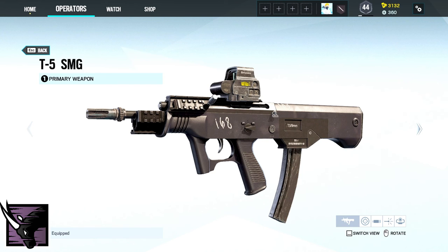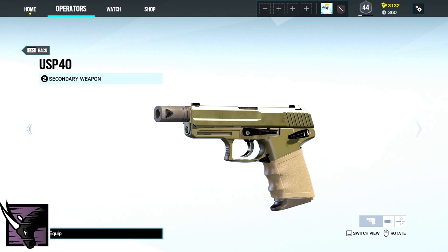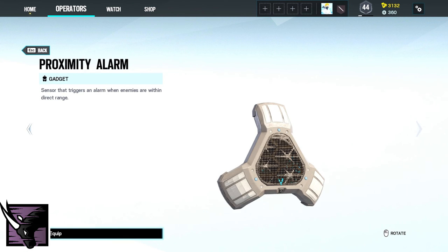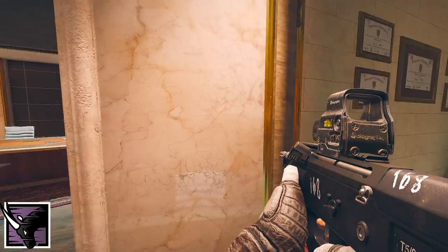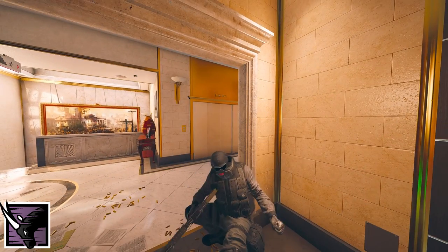Oryx's primary weapon is either the T5SMG or the SPAS-12 and the secondary either the Bailiff 410 or the USP-40. His gadgets are either two barbed wires or two proximity alarms. Oryx comes with his device Remah Dash. Remah Dash allows Oryx to perform a fast dash that allows for faster roaming, reaching breakable walls and pushing back opponents.